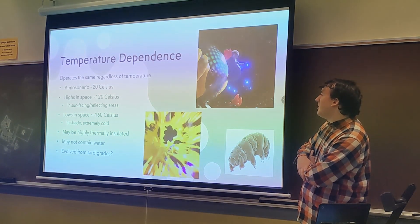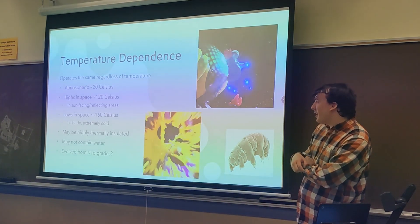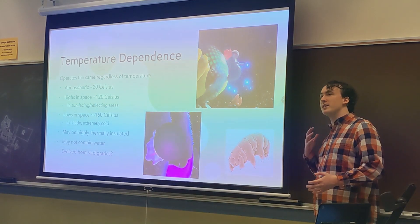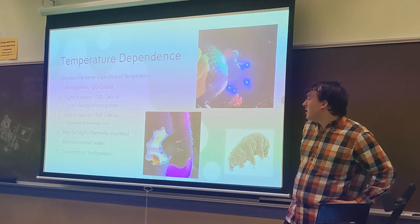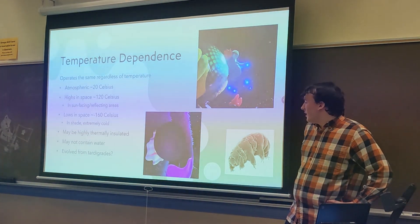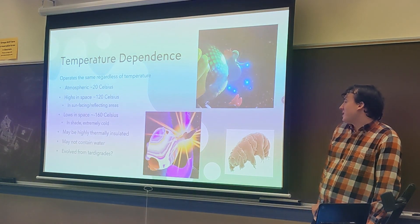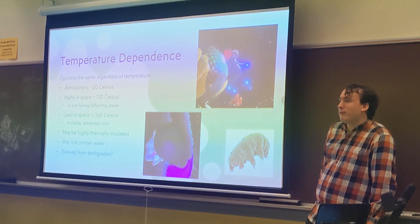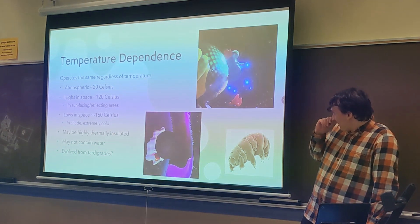Then we have temperature dependence. His behavior is the same regardless of temperature — whether atmospheric, the highs of space in sunlight above 120 degrees Celsius, or the lows in shade at negative 160 degrees Celsius. This means he is highly thermally insulated. He may not contain water, because it would freeze or boil away. He may also have evolved traits like tardigrades, which are notoriously able to live in space for prolonged periods of time.